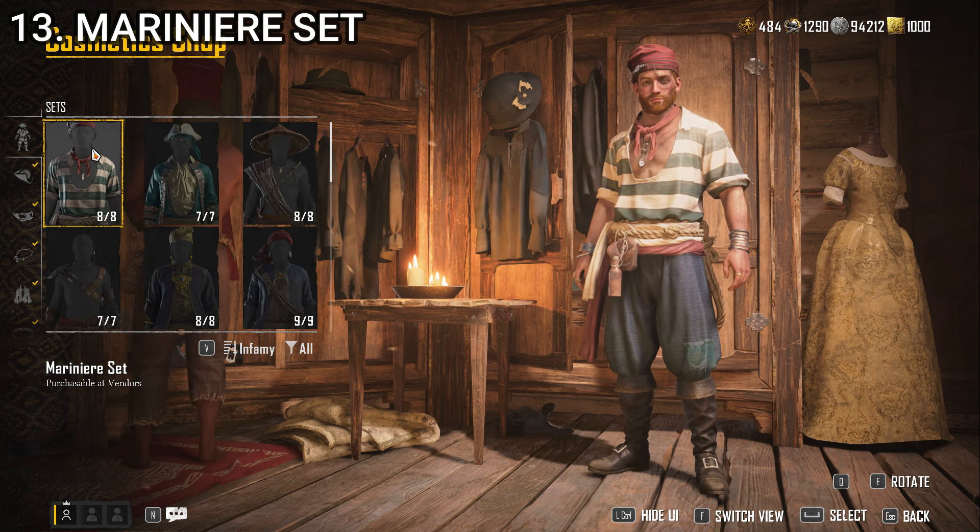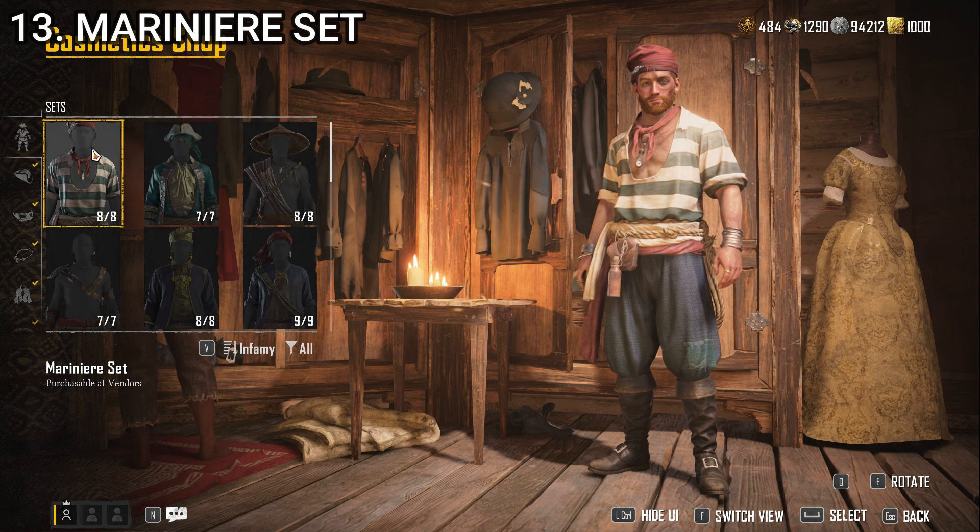Number 13, we have the Marinare set. This one just reminds me of Mr. Smee from Peter Pan. It's very basic piratey. I have no particular problems with this as an outfit for a pirate; I just don't think it looks good for a captain. So that's why it takes the number 13 spot.